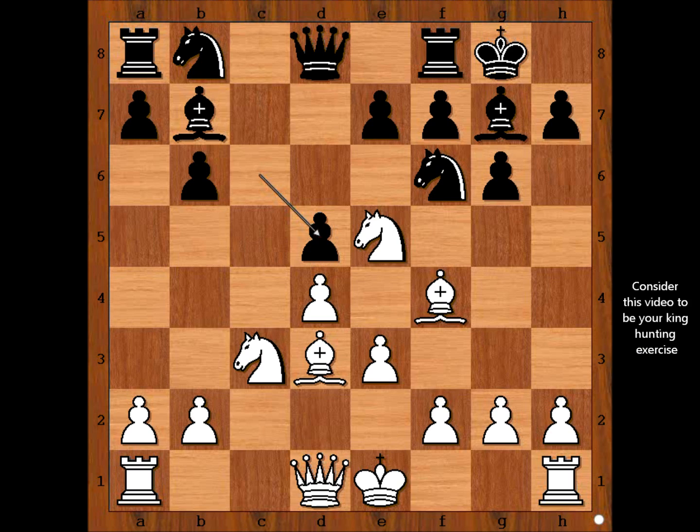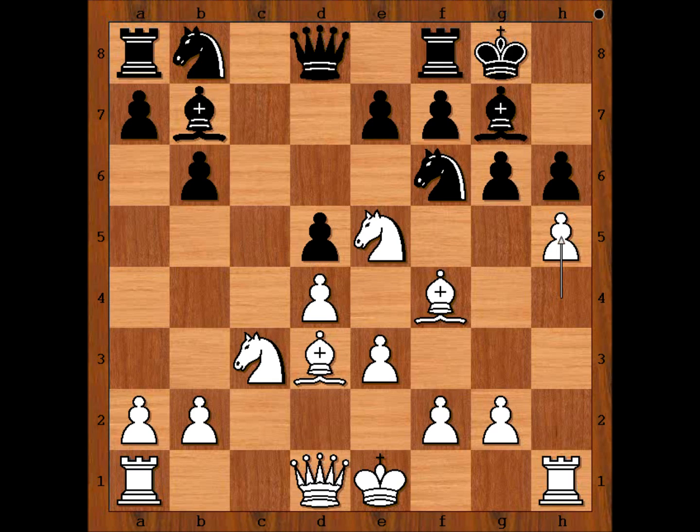White to move — how would you continue? Perhaps castling comes to mind, or maybe h3. Gerald Abrahams played h4, intending h5, pawn takes pawn, and opening of the h-file. Black responded h6.